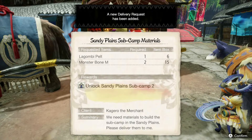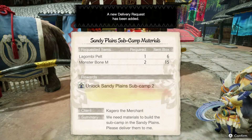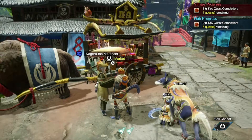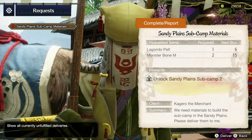Let's just take a look at what we've got so far. I think we do have the lagami pelt and the monster bone M already, so the reward we get here is the Sandy Plains sub camp too. For the client, Kagura the merchant says: for summary, we need material to build the other sub camp in the Sandy Plains - please deliver them to me.